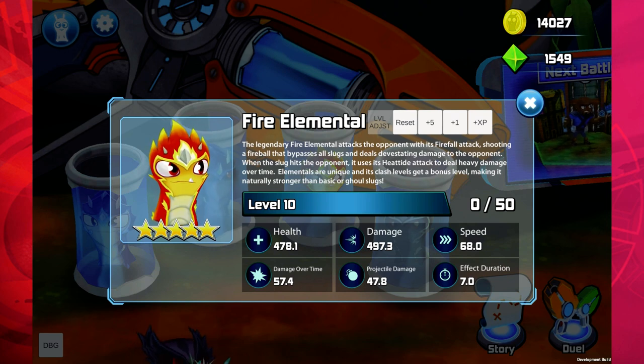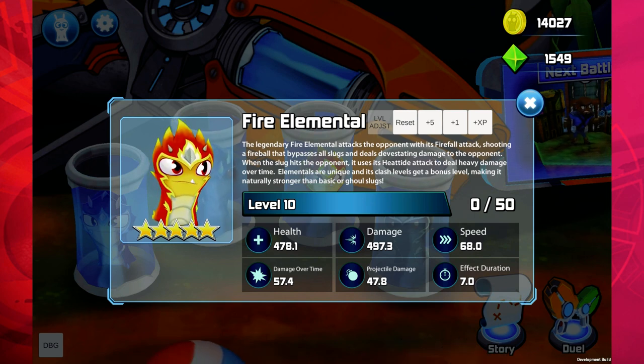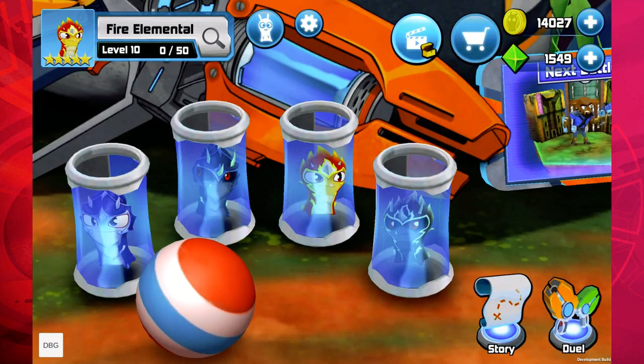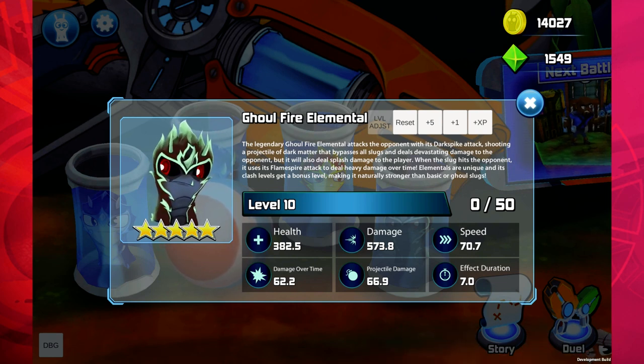The fire elemental is probably a favorite — it does a fireball attack that goes through all slugs and any sort of walls the opponent has, like a heat-seeking missile. It also deals damage over time to the opponent — lots and lots of damage. Fire slugs in general typically are really high damage. The ghoul fire elemental does the same kind of heat-seeking missile that goes straight to the enemy, but it also deals damage to the player — it will hit the player first and then hit the opponent.